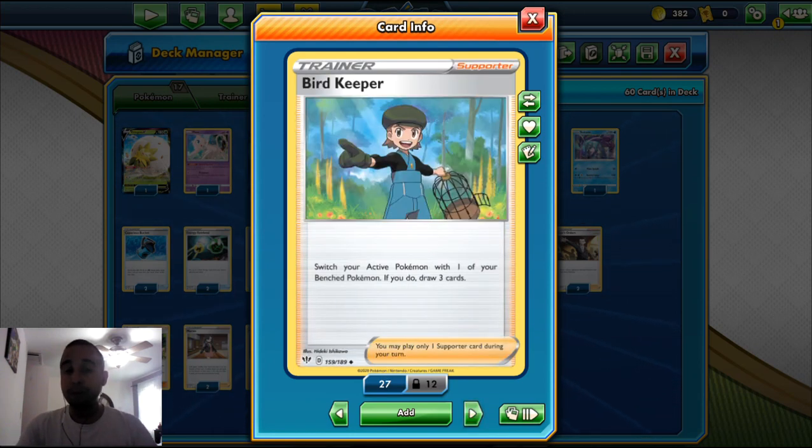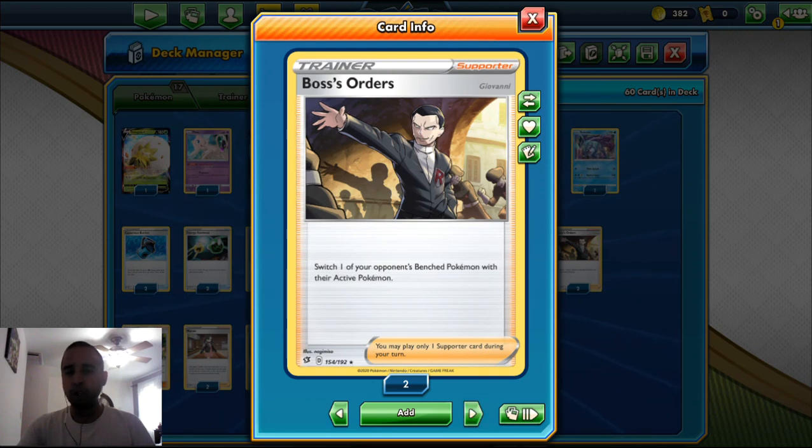We play two Bird Keeper — switch your active or bench Pokemon and draw three cards. This is also good for getting out of the active spot and works well against Vikavolt GX, because they lock items so we can't use our Switches. We play two Boss's Orders to bring an opponent's bench Pokemon to the active spot for a key knockout, or to strand something with a high Retreat Cost.